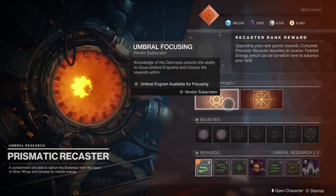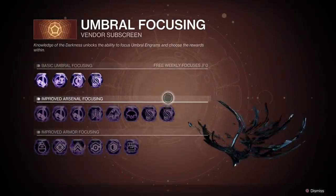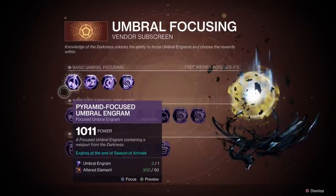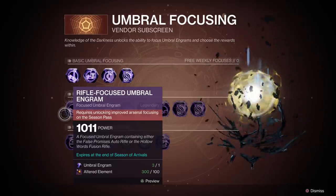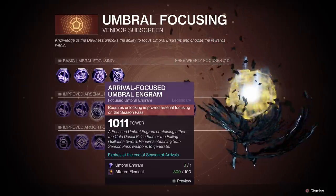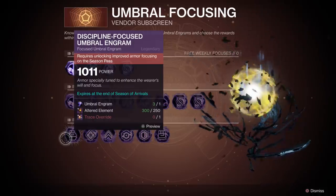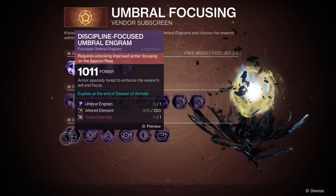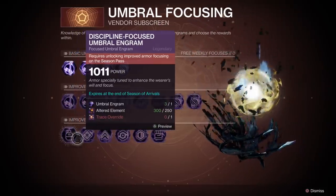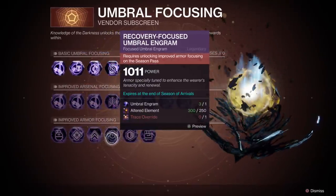When I talk about enhancing my focus, that's going to allow you to better dictate the types of rewards that you get. If I open this Umbral Focusing subscreen, you'll notice that right now I only have access to very basic focusing. But as you progress and increase your research rank, you will also get even better refined focusing that will further allow you to dictate exactly the type of weapons and armor that you want. This will be really valuable especially if you're going for armor pieces and want a very certain stat — maybe you want high intellect, maybe you want high recovery.